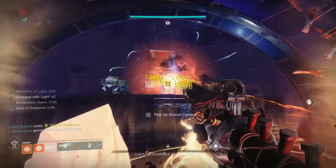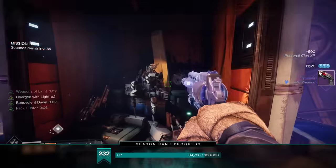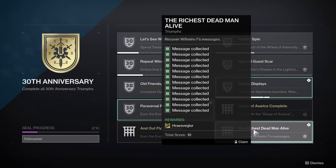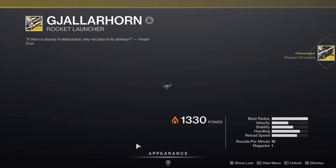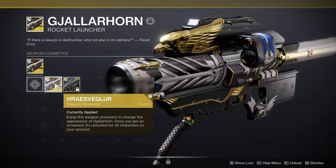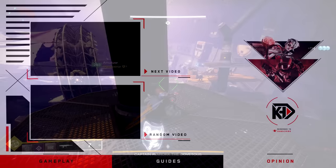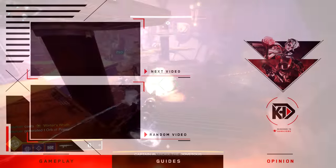Once you finally kill this boss, a pod behind him opens up and exposes the original greedy guardian that set all this up. Inside is also the final collectible. Once you grab it, go into your Triumphs and click on the 'Richest Dead Mine Alive' triumph, which unlocks this brand new exotic ornament. I hope you enjoyed and found this informative. Please help me out by rating and sharing this video. If you want more Destiny 2 content, hit that subscribe button, and follow me on Twitter at Rick Kakis, also linked in the description. Have a good day.